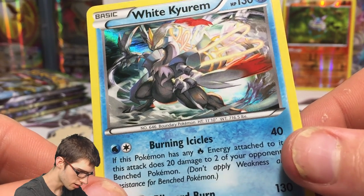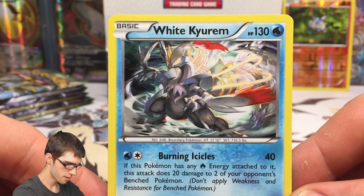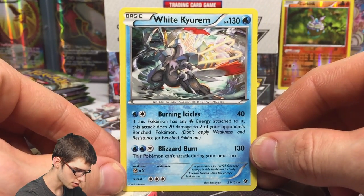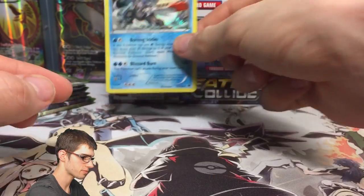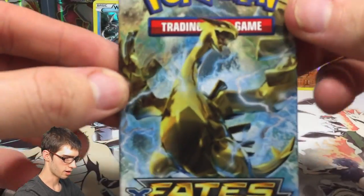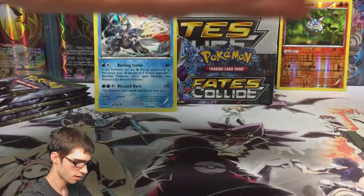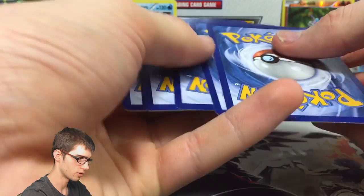You can kind of see the nice glimmer of the hollow pattern. It's 130 HP with Burning Ice Coals and Blizzard Burn. Throw that to the back and let's go.